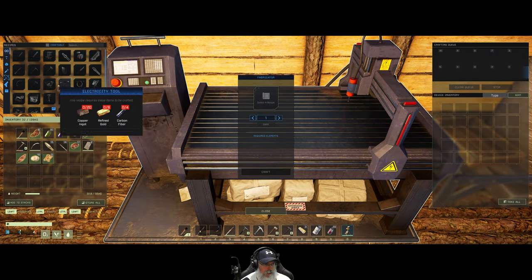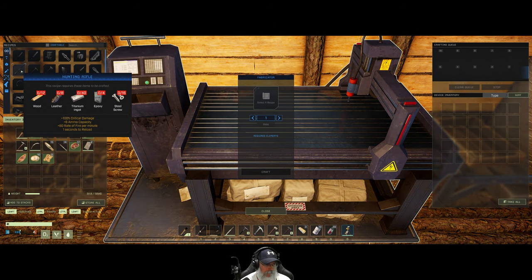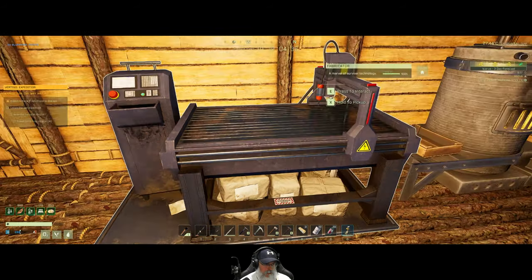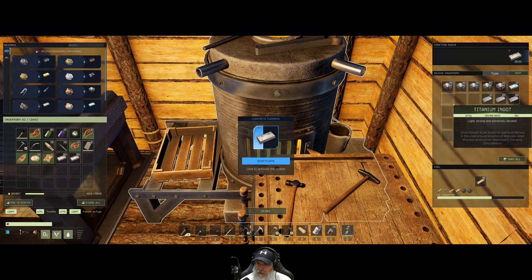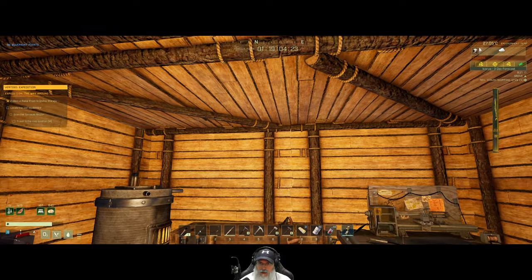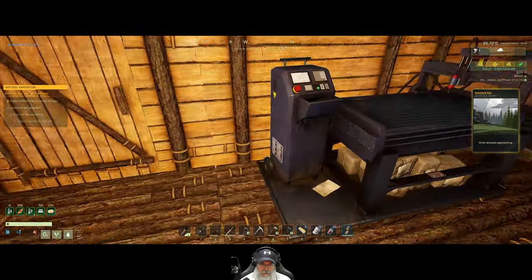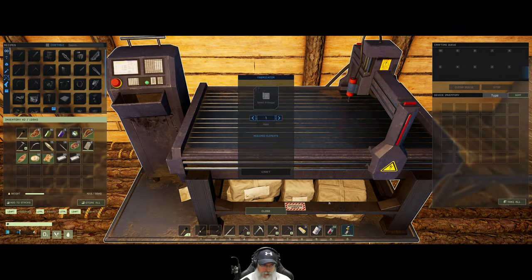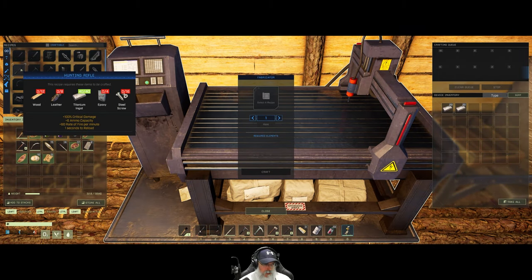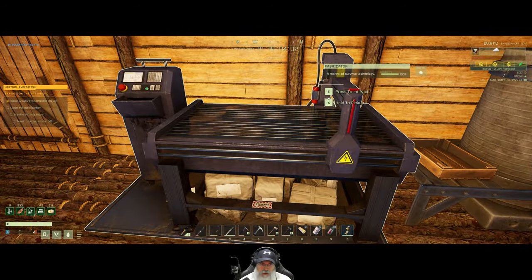So what do we need for the hunting rifle? We might be able to make this right now. Yep, we do, because I found some more titanium. I went into the underwater cave when I logged in and it looked like the ore had re-popped, so I got more of all the high-end ores. That definitely worked out to our advantage. We need wood, leather, epoxy, and screws. Let's make ourselves a hunting rifle.